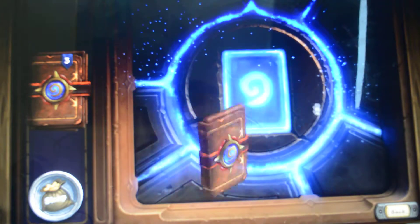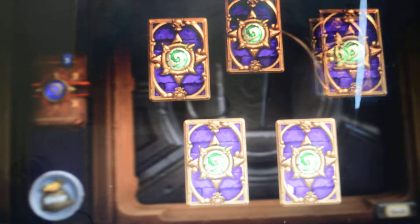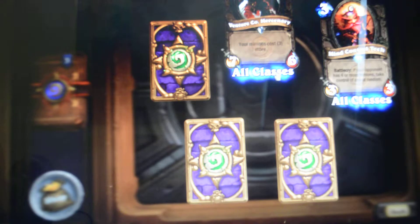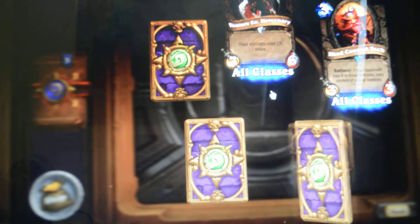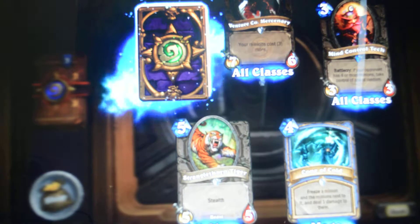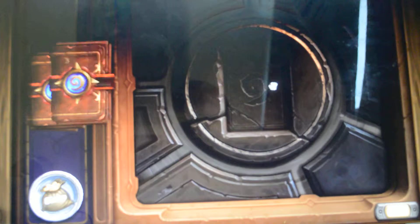Let's go ahead and open pack number two. Damn, wow — Drone of Control: freezing any minion, and minions next to it deal one damage to them. Nice! It's a good hunter card. Now I got two of those, it's perfect. Alright, pack number three.